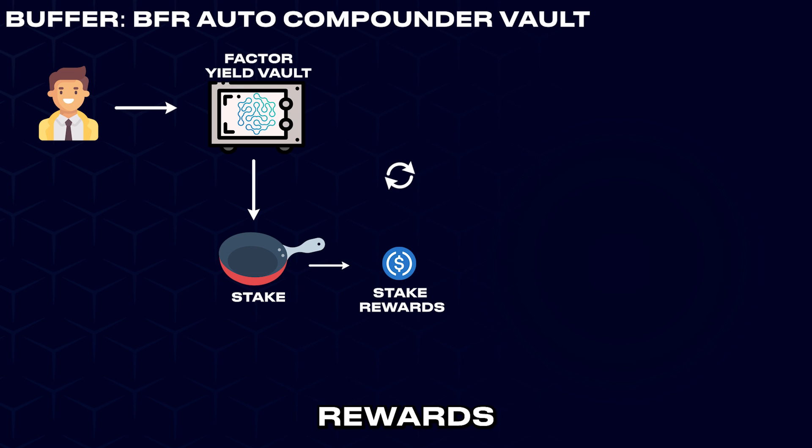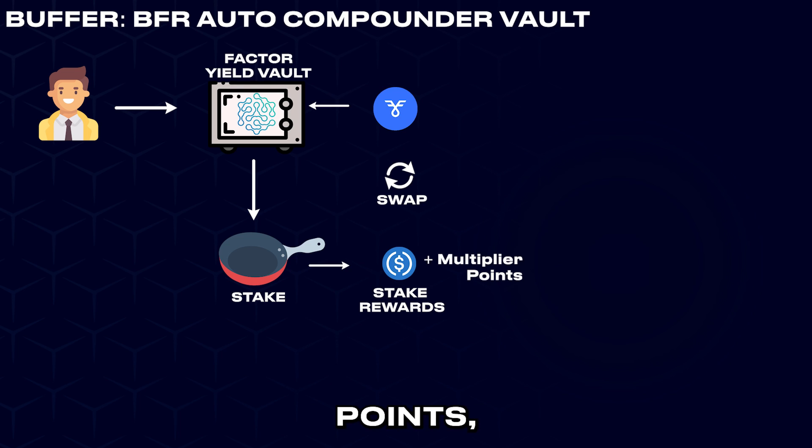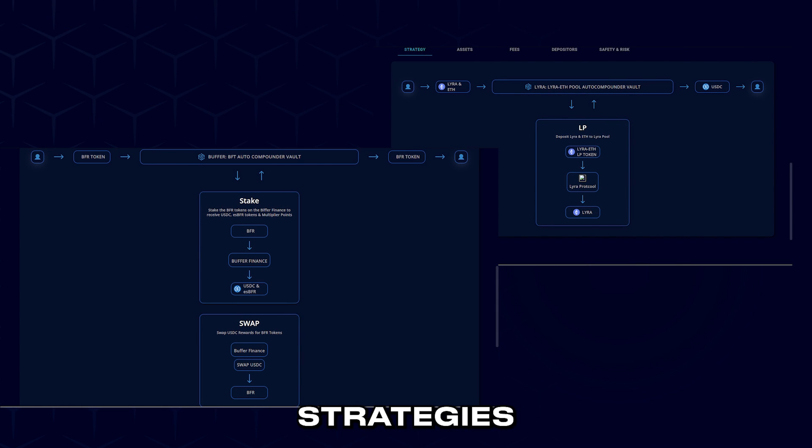These USDC rewards can be swapped for more BFR tokens, which would be staked to generate even more yield. The great thing about Buffer Finance is that staking BFR tokens also gives multiplier points which boost USDC earnings, and also yields escrowed BFR tokens which can be compounded to receive a larger share of the protocol fees. These two hypothetical strategies were considered under the conditions that the protocols would remain liquid and the rewards could be instantly claimed, making the compounding process continuous and beneficial to Factor Vault users.